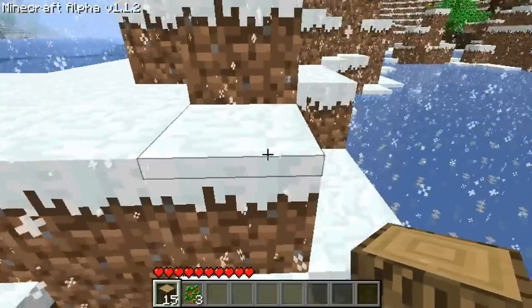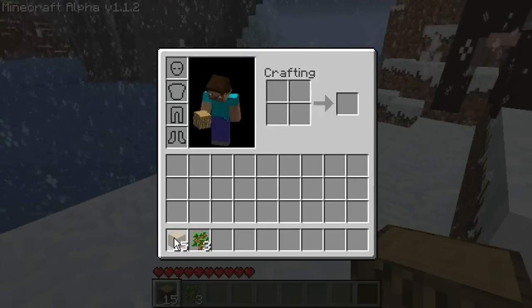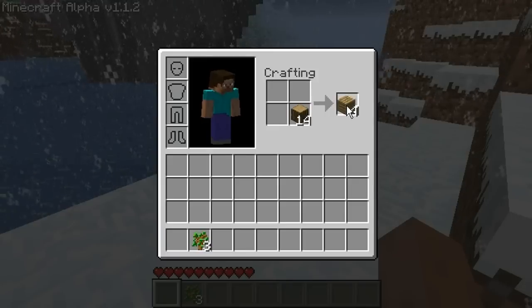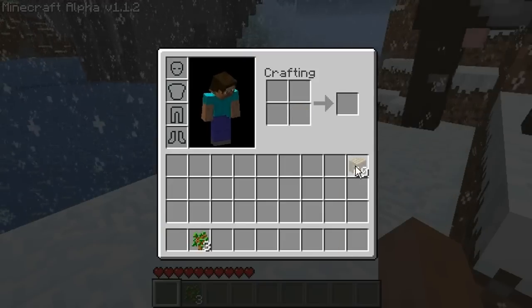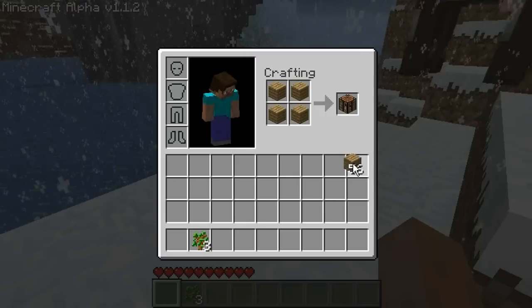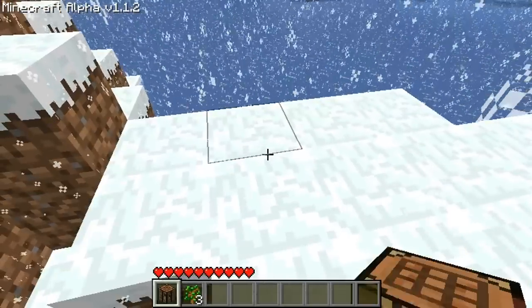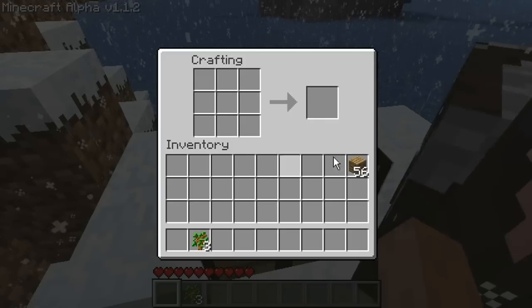So we're going to need to build some tools. We're going to build a crafting bench — you will need your wood, and that will convert it to planks. You just left click to collect up the planks. To build your crafting bench, you right click, and that will place a single one in each square. Then you just select it and right click to place it, and now I have a 9x9 crafting bench.